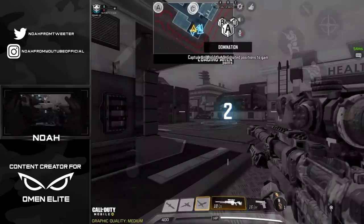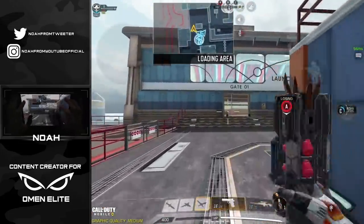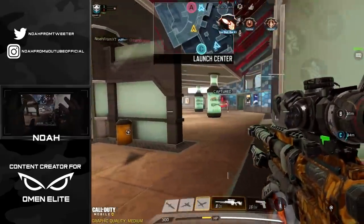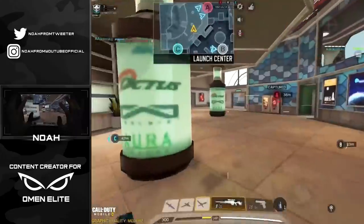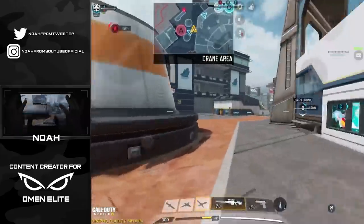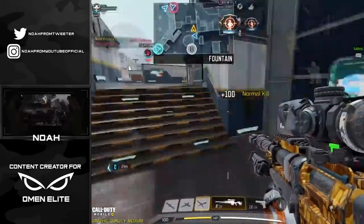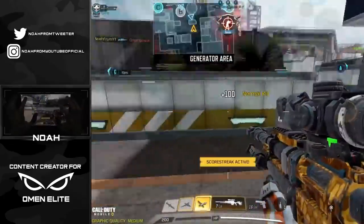Here we are jumping into things on Takeoff, a map I haven't played in a long time. We've got the new Locust in hand — let's see what we can accomplish. I'm gonna challenge over here, I saw one player pushing up. Take out that guy far off in the distance. This guy's standing right over here — wait, I have no idea where he went, he must have dipped at the perfect time. Switching to the MSMC, taking him out. Looks like our team is gonna be capping the A flag so spawns might be flipping. Got a UAV.